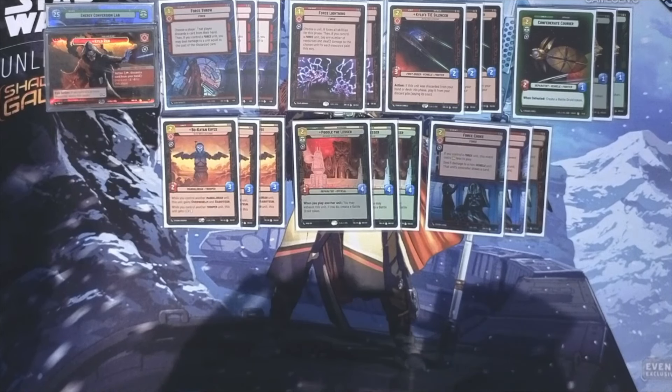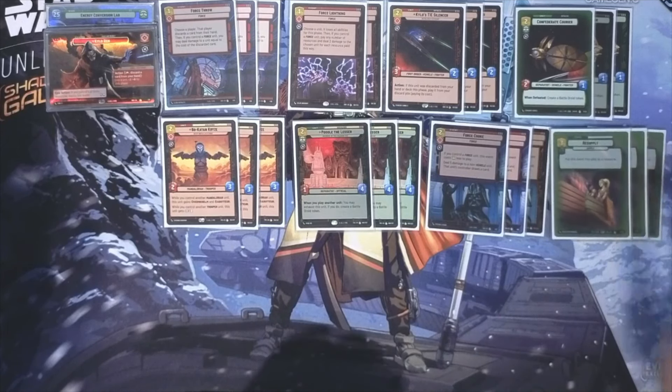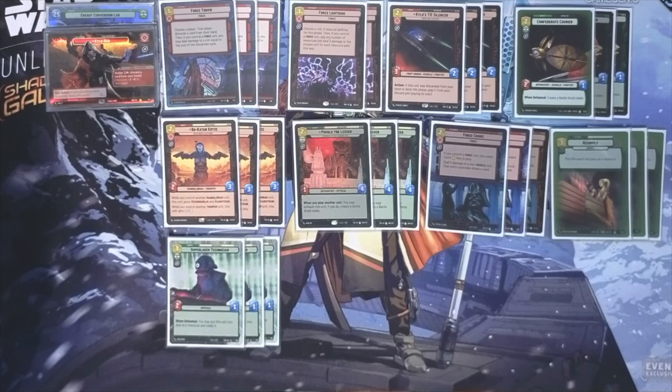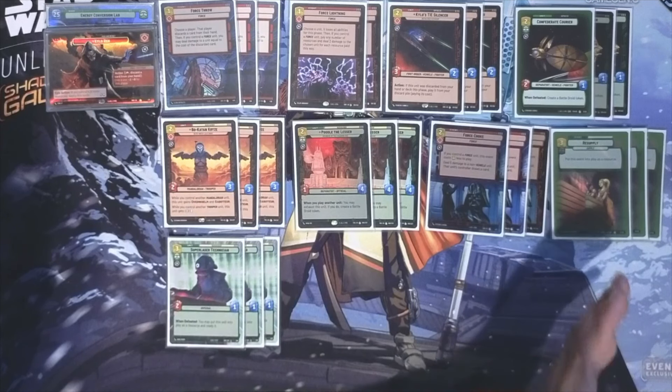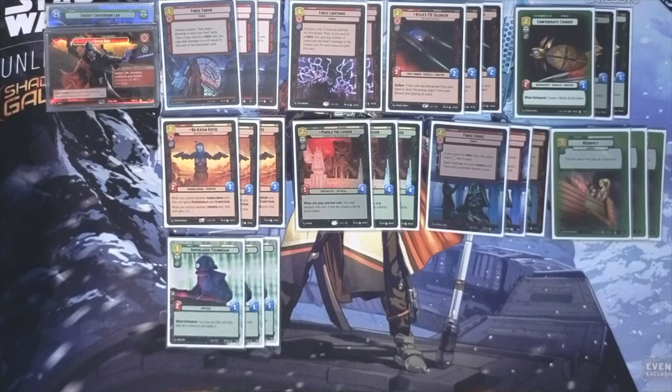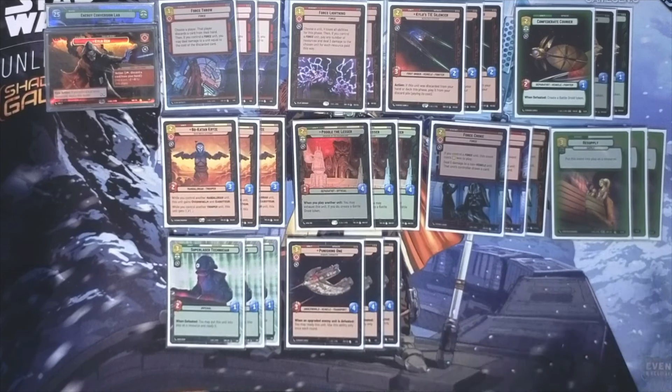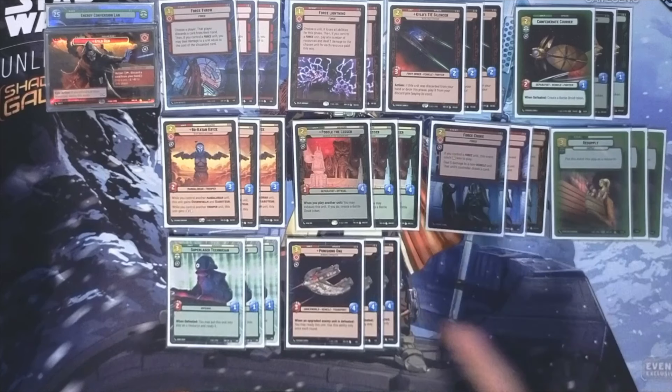On to the three-costs — this is a more limited list. Three copies of Resupply, duh. And three copies of Super Laser Technician, also duh. With exploit, Super Laser Technician is stomp. Set 1 he was the go-to, Set 2 Resupply was the go-to, Set 3 we are back to Super Laser Technician. Being able to exploit this card and make it a 4/1 so it trades with basically everything is ridiculous. The fact you can exploit this on the turn you play it and ramp ahead a resource is just ridiculous for immediately deploying — deploying on turn two is filth. The last three-drop is Punishing One, a 3/4 ship that's just really, really strong.